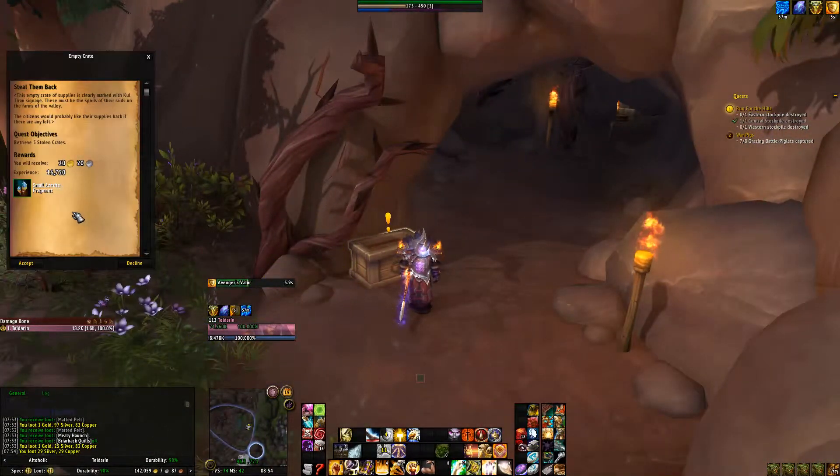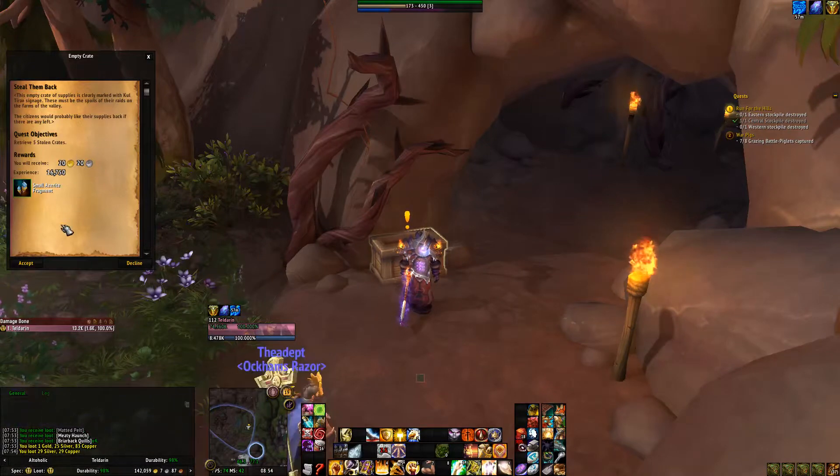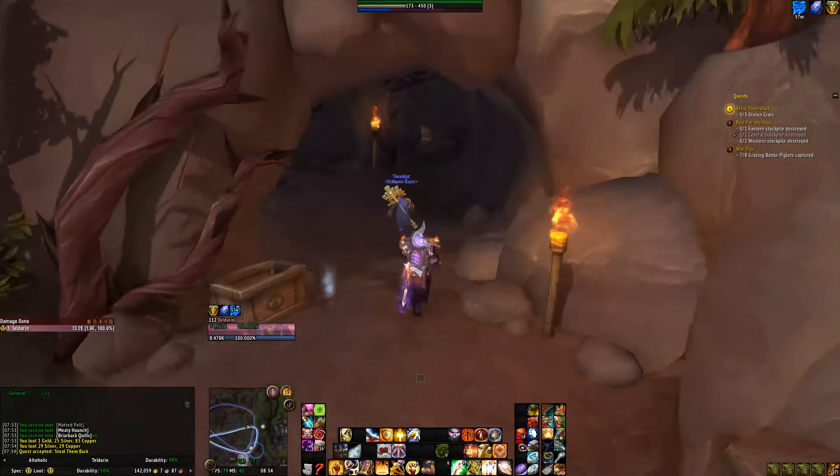What's this? It's an empty crate of supplies. This is clearly marked with Coltiron signage. These must be the spoils of their raids on the farms of the valley. The citizens would probably like their supplies back if there are any left. So now I get to find some supplies.